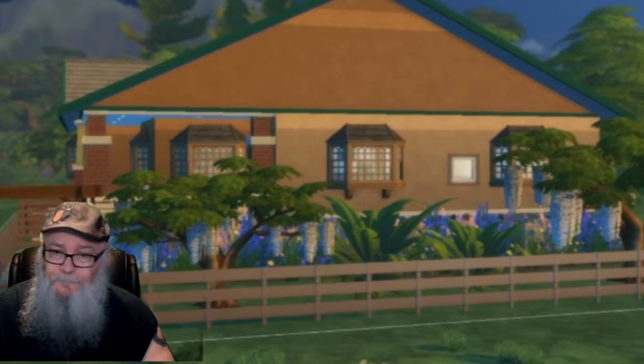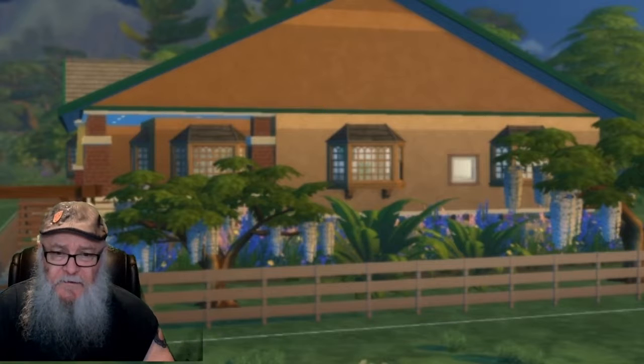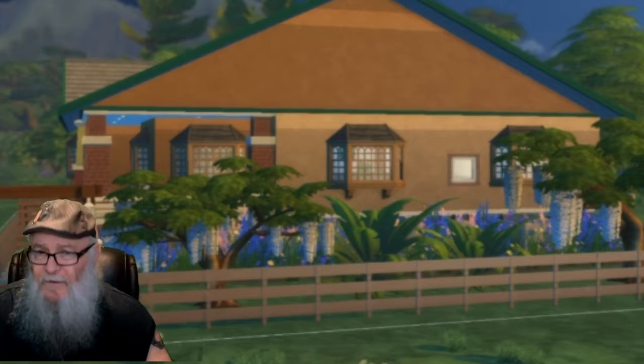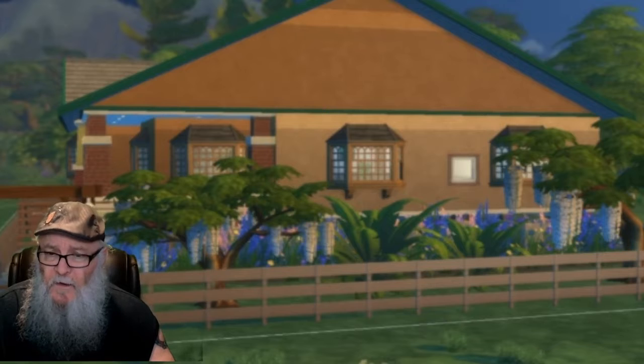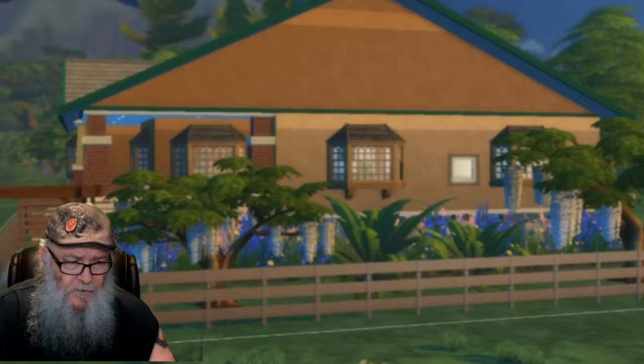Welcome to my walkthrough section. I'm going to slide this over here. So this is a purple white. It sits on three trailers side by side — well, actually six. You'll see, should you decide to go into the Spastic Simmer Gallery on Sims 4 and check it out. So let's go ahead and start this walkthrough.